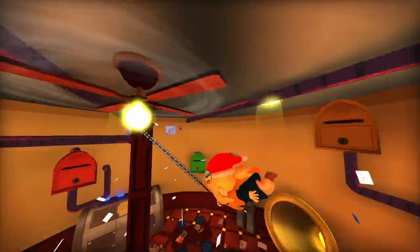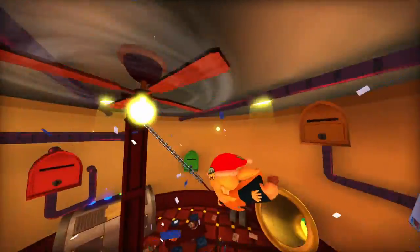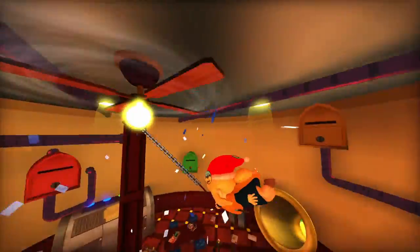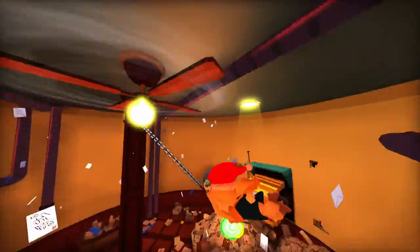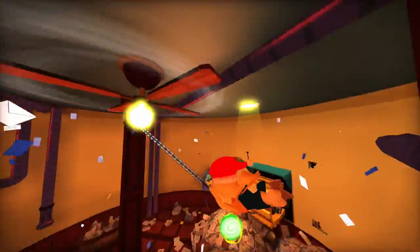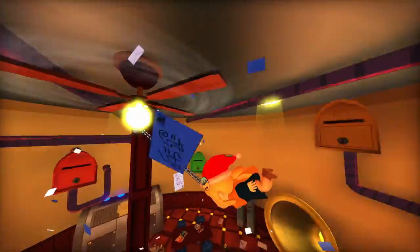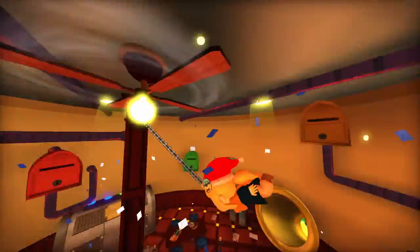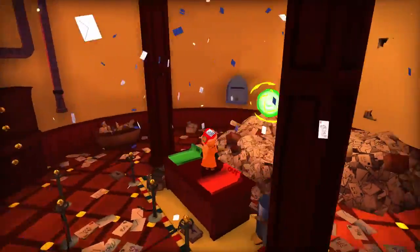Yo, it's your man with the plan, Marxalars, with another episode of A Hat in Time. Last time we basically went to save Mafia Town from their big volcano — they built it under their own city. We also went to the bird cage, and in this episode we'll continue the Alpine Skyline. There's a fan here — if you swing around on it on the PlayStation 4 version, you get an achievement called 'Big Fan.'